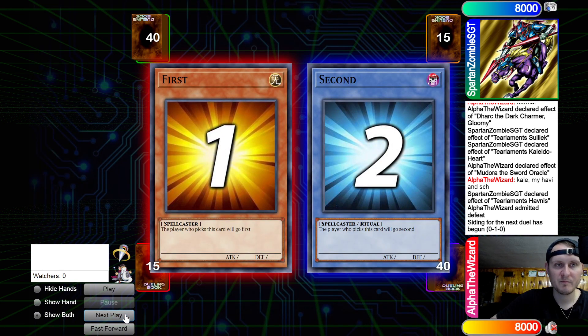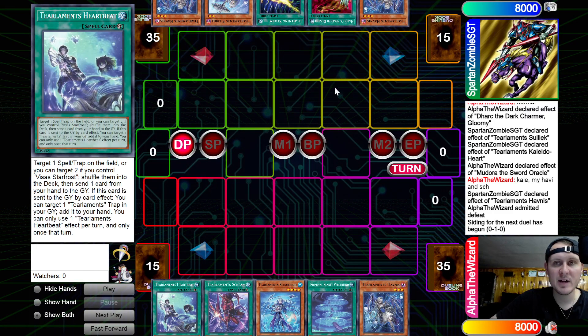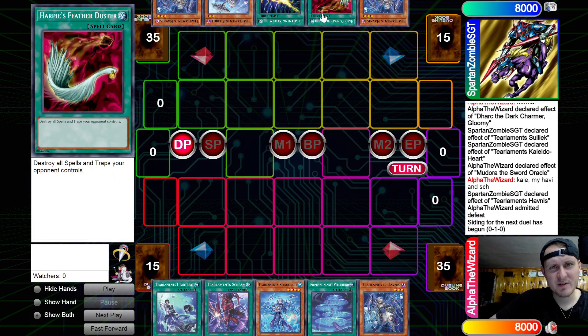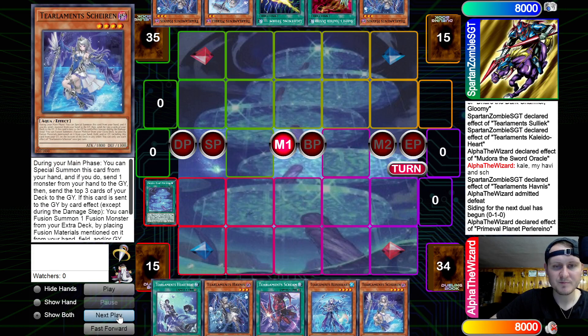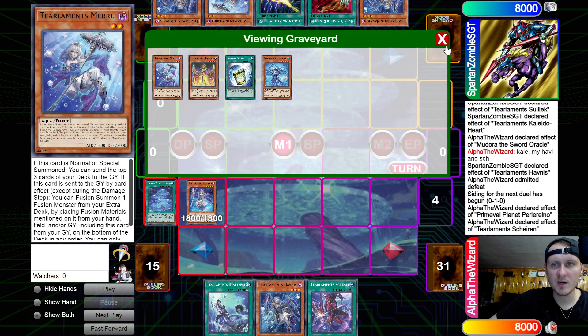Moving on to game number two. Opening hands: we have Hobnus, Planet, Rhino, Scream, Heart. Opponent has Hobnus, Harpies, Storm, Merrily, and Hobnus. Opening double Hobnus — are these cards even good against here? I don't think so. Planet, add — probably get Shiren, right? Yep. And then Shiren effect is going to pitch.